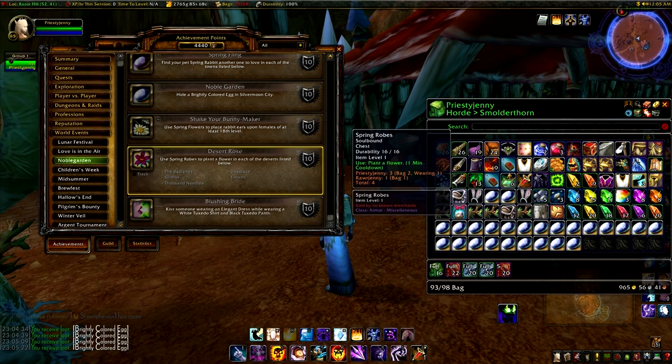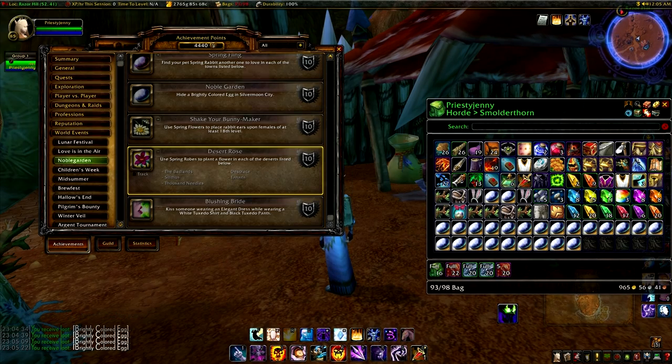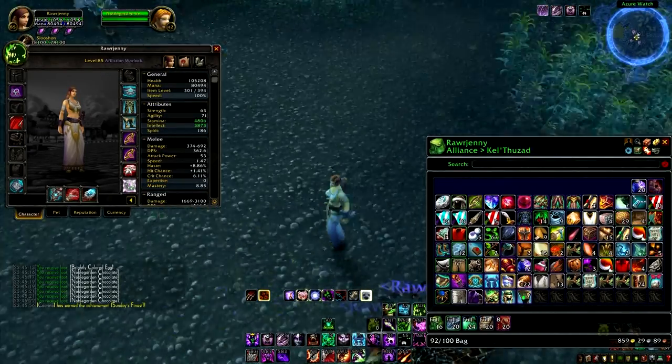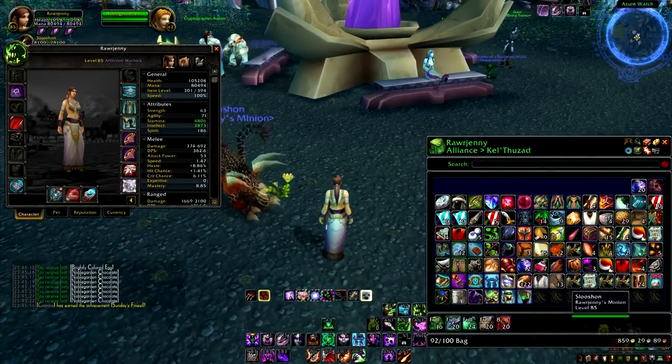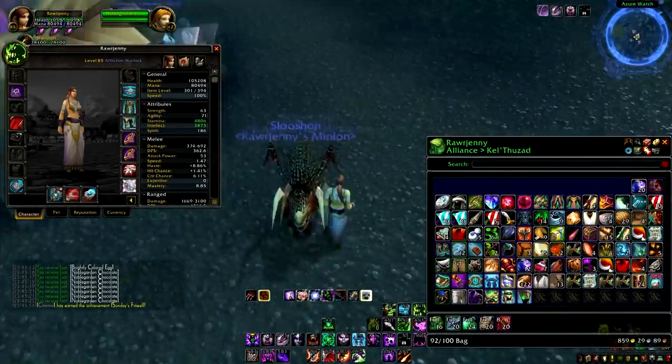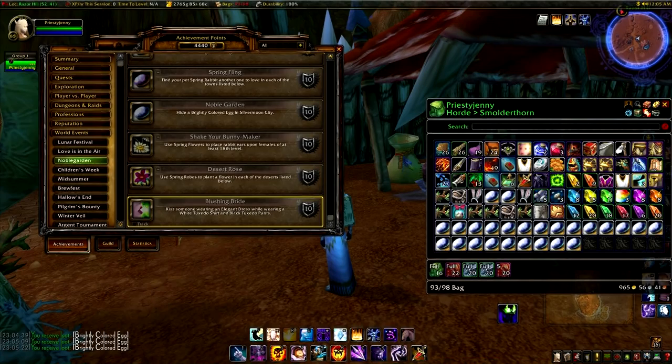The next quest sends you to barren zones like Desolace and Badlands, where you use your spring robes to plant a flower. It's pretty easy — just more annoying having to fly around to all those zones than anything else.